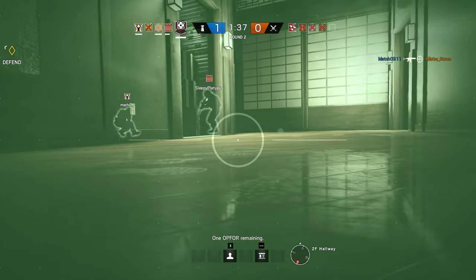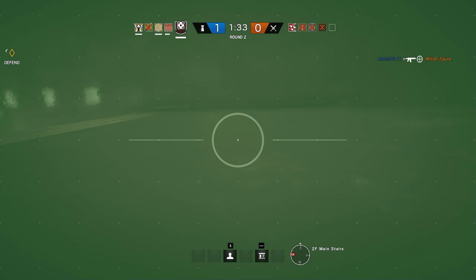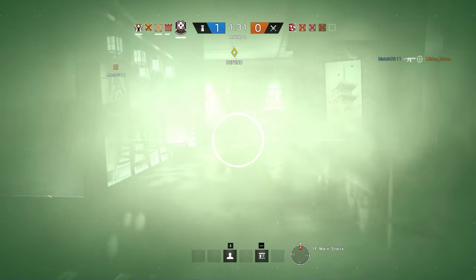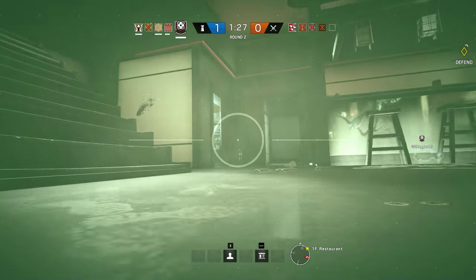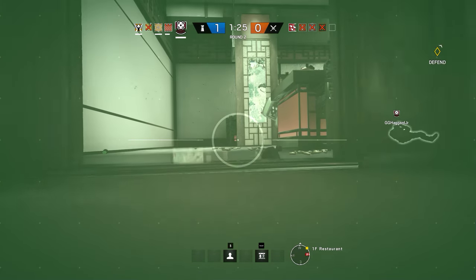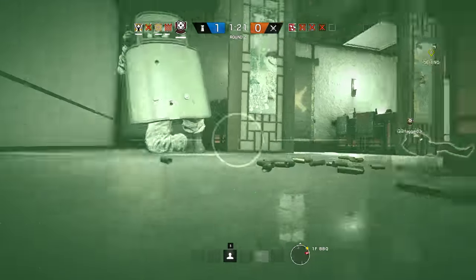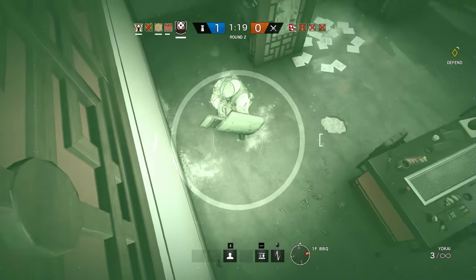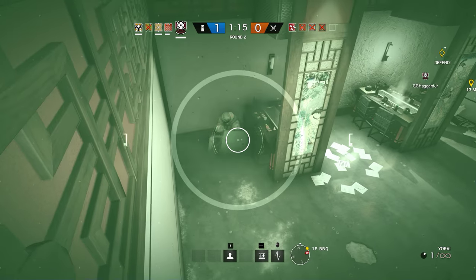Don't go down there to get him. Whoever that is is dead — I think it's Thermite. Nice. Thermite's dead. Yeah, the last one's a Fuse shield. He's downstairs. I think he's pushing me. Zap him with your drone if you can. I'll try. Zap once. Zap twice. I think he got my drone.